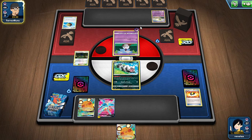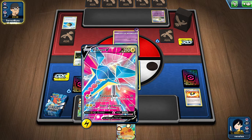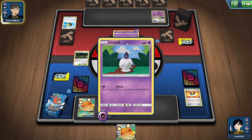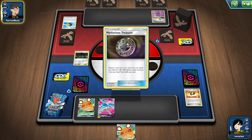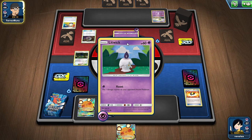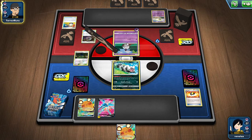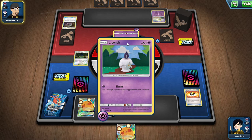I think I'm done with turn one. There are actually only five supporters — that's not a lot; we should probably run more, maybe go down to one Cynthia and I'm running 30 energy, hmm. Anyway, I got Rare Candy, Chandelure in hand with Roxie and double Weezing. School is going to be harder so I won't be able to upload as much.